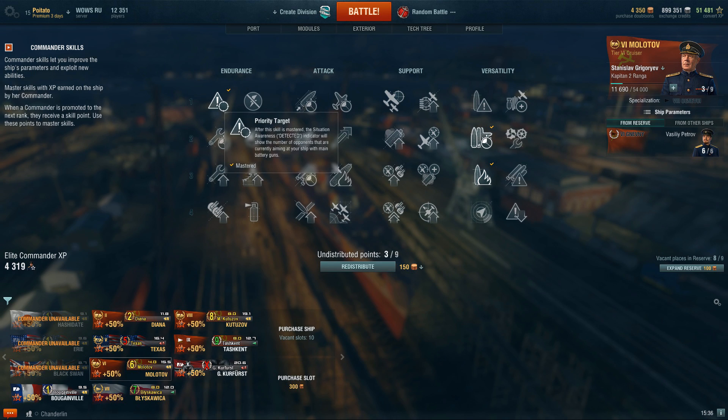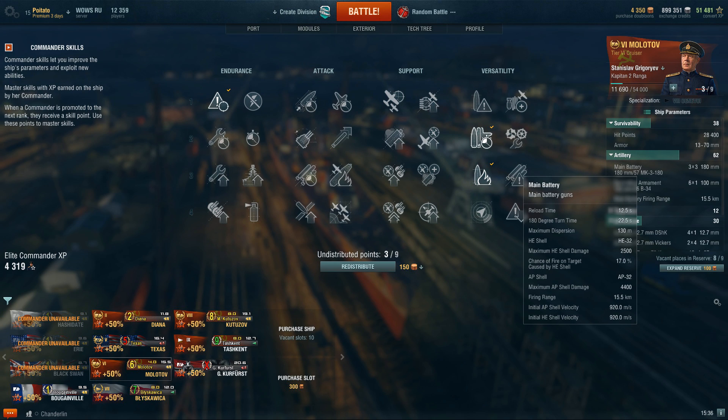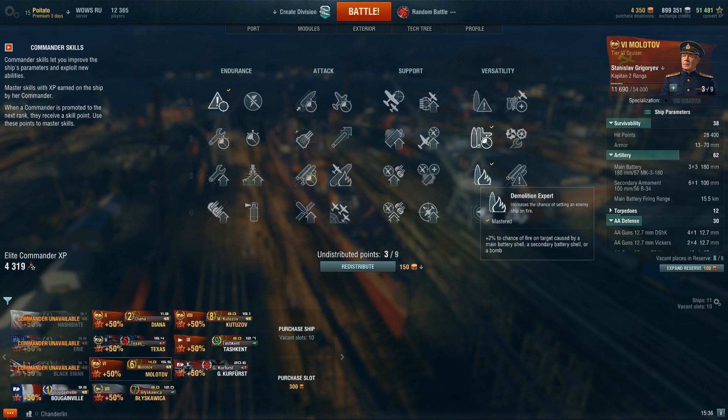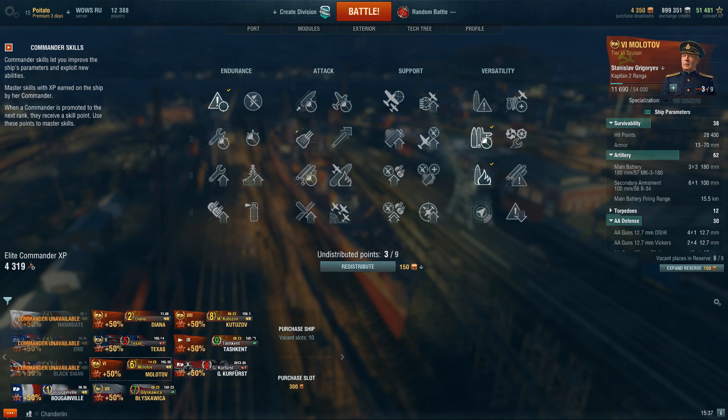Captain perks wise: the first perk is absolutely priority target, followed up with adrenaline rush — that's because your turret traverse is actually really, really good at 22.5 so you don't really need expert marksman at all. Follow that up with demolition expert. And when I get the points I will get concealment expert. Now here comes something very important: if you're playing this ship in randoms, 180mm guns benefit quite a lot from IFHE when up-tiered. However, if you're planning on playing the Molotov in ranked, you actually don't want IFHE at all. IFHE is a nerf if you're going to play this ship in ranked. Keep that in mind.